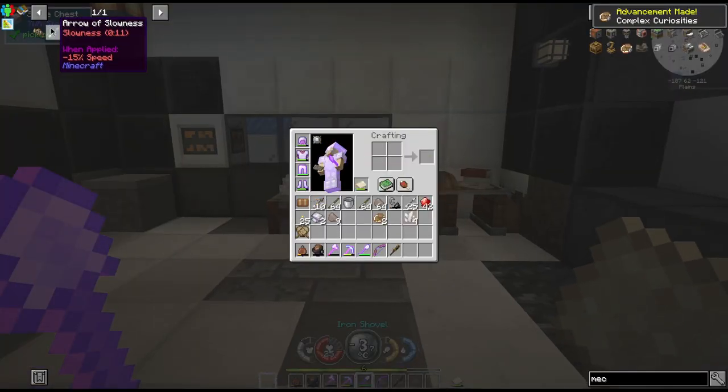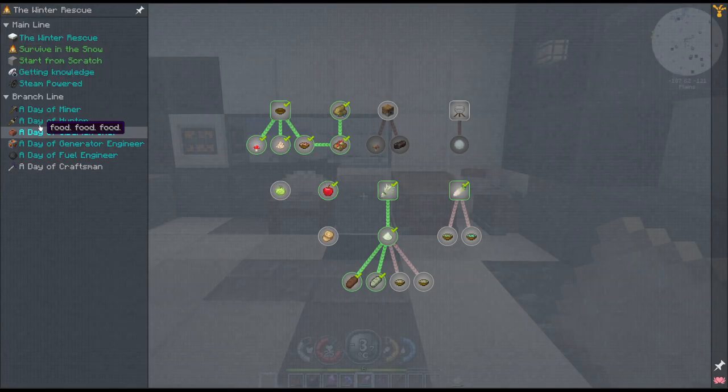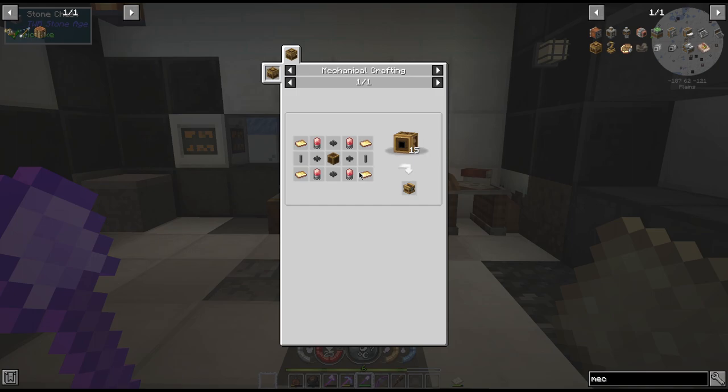Apparently there's a quest for that. We're going to get into that in a minute. This is what we're trying to make - oh, we need a mechanical crafter for that. Okay, so that's going to be a whole other pain. I will make that stuff in the next one because that's going to be a little bit more than what I planned on doing today.